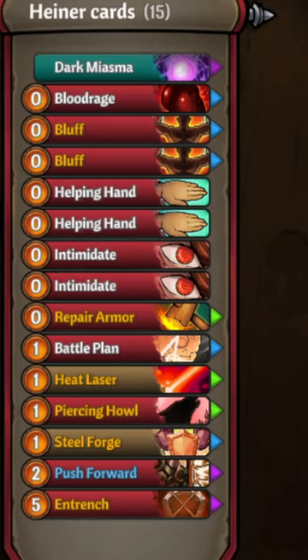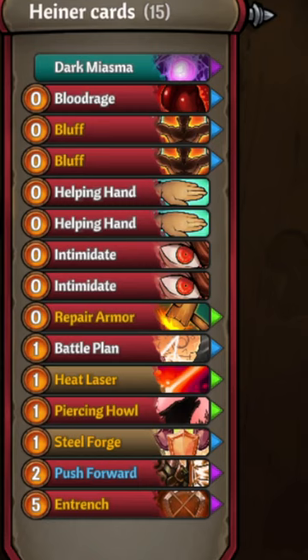Act 3, we're trying to make our deck more efficient. We have Energy and Blood Rage and card Rotten Battle Plan, trying to make sure that on turn one we have either a Steel Forge or Entrench going for the team.